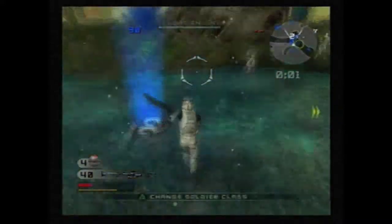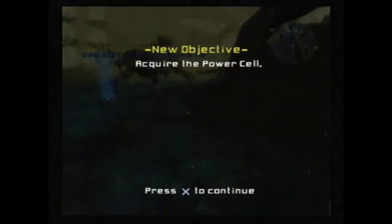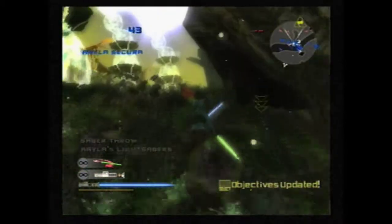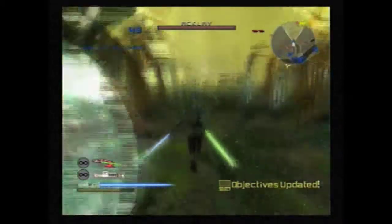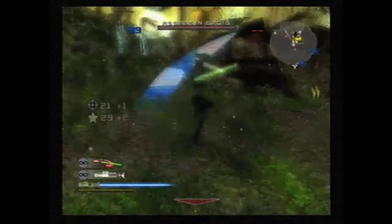In instant action mode on this map, the AT-TE is not here. This map is actually a really small map for the AT-TE and it doesn't really have a lot of room to maneuver. It's really overpowered and doesn't have a lot of room to move around.